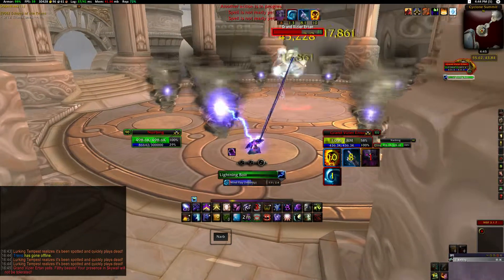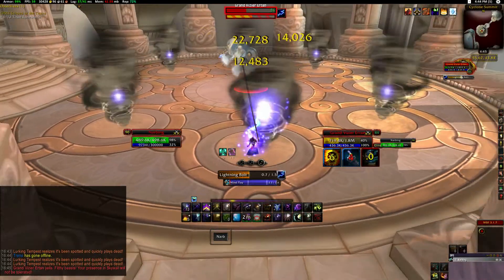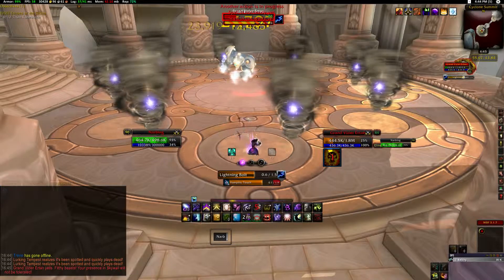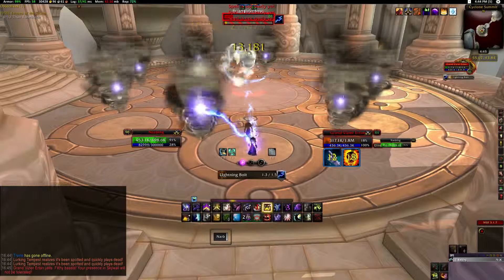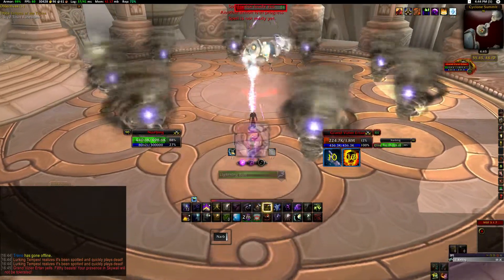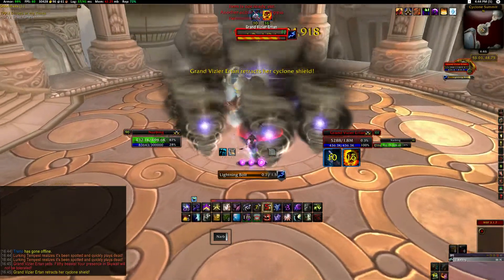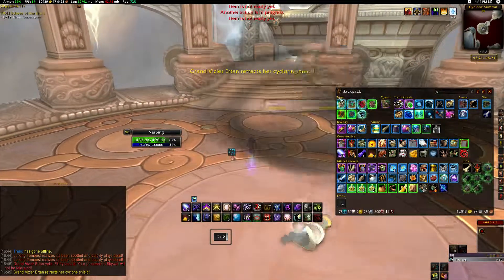Okay, so this is the first boss. He summons tornado things around the edge — they don't really do consequential damage at this level. If you're soloing this at a lower level, you have to run in to avoid the tornado damage and then run out. But at this level, don't worry about it, just kill him and move on.